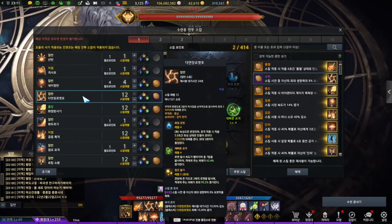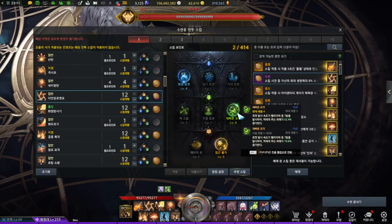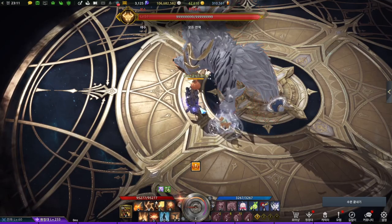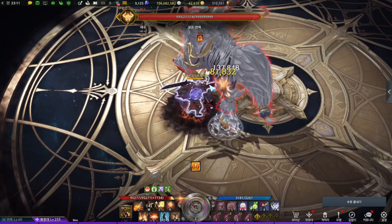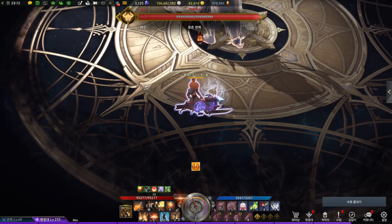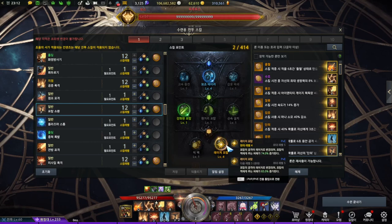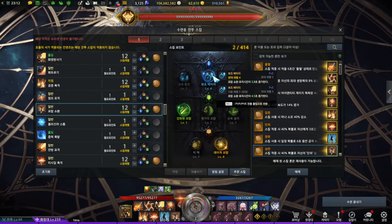Multiple Rocket Launcher is another main DPS skill. Its tripods are a damage-related tripod, faster attack plus additional damage, and more damage and more rockets. Keep in mind you need to fire it closer to enemies because it fires like a shotgun. Summon Turret uses increased duration, a damage-related tripod, and another damage-related tripod. Keep in mind the barrage build uses the synergy skill instead of duration.